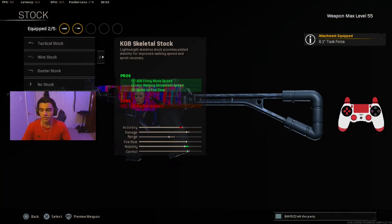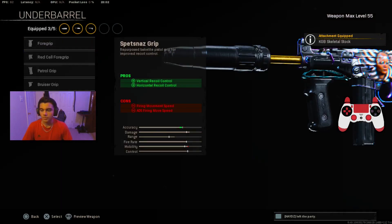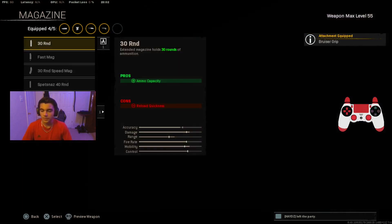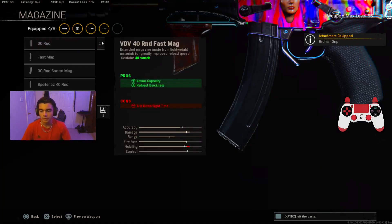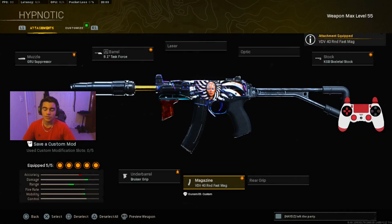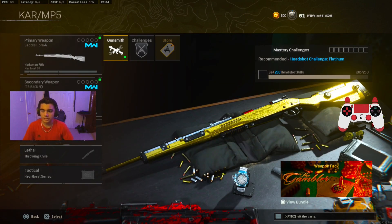For the stock we're putting on the KGB Skeletal Stock for ADS movement speed, walking movement speed, and sprint-to-fire time. For the underbarrel we're putting on the Bruiser Grip for movement speed and hit-fire accuracy. Lastly for the magazine we're putting on the VDV 40 Round Fast Mag — because this gun shoots really fast you'll need a fast mag when fighting a squad, trio, or duo. That's the best class setup for the OTS9.